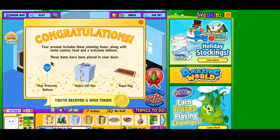Welcome Blue matches our room, actually. Bonus gift box, Regal Rug, and a Wish Token.